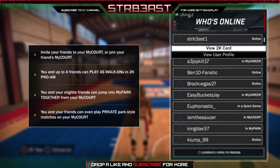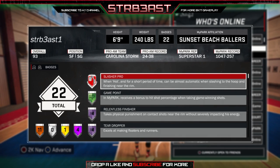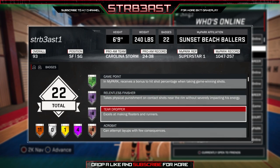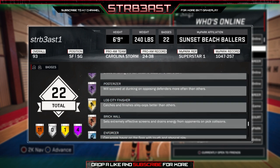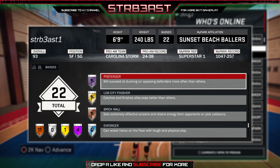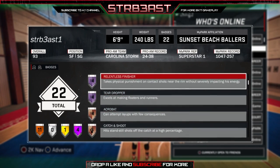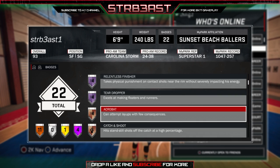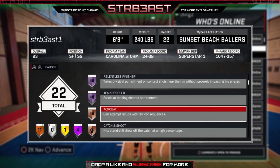Speed boosting and then going for a contact dunk is serious. Anyway, I'm gonna show you my badges - some badges that'll make your slasher even more unstoppable. Slasher Pro - of course you gotta have that badge. When you get hot and activate Slasher Pro you're not gonna miss anything. Next, Relentless Finisher - make sure you have that at Hall of Fame. Hall of Fame Teardropper, One Man Fast Break, Posterizer. These badges like Acrobat and Teardropper will just randomly activate especially on layups.